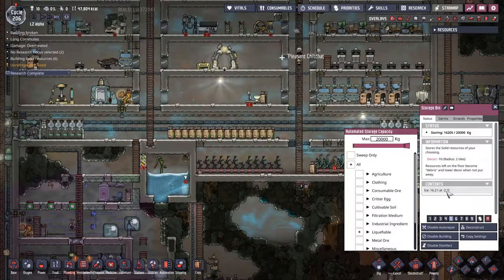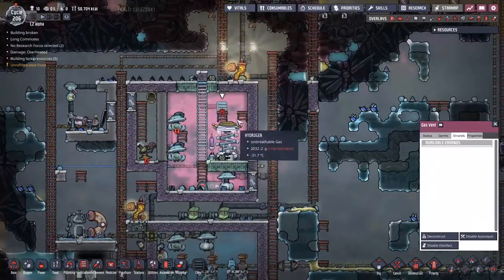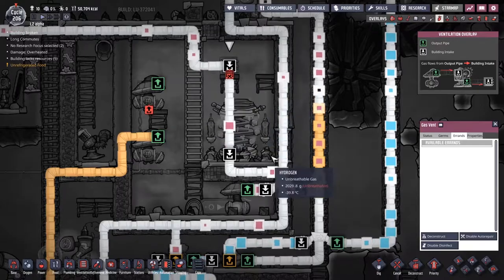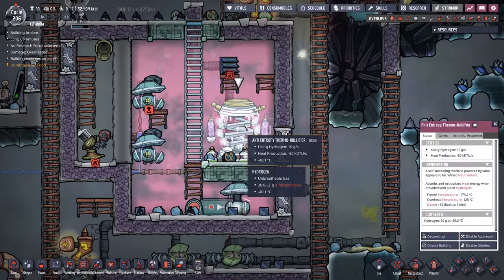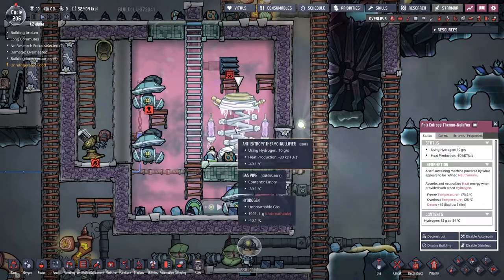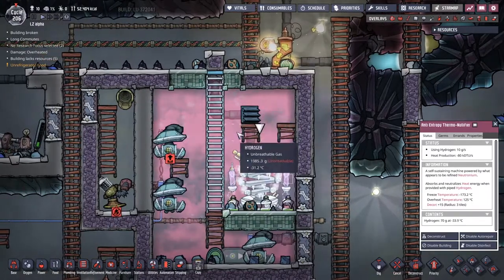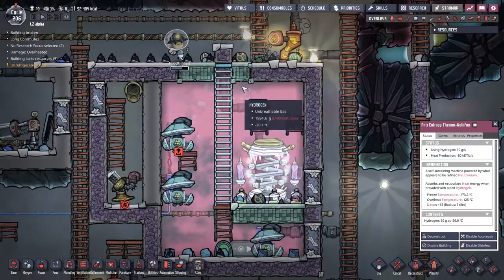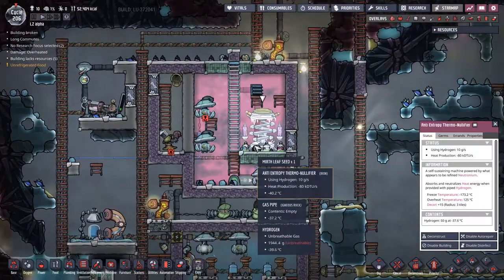The start of Cycle 206. We're at minus two degrees on the ice. Whilst finishing off the liquid pipes over this side, I decided that the hydrogen vents here needed a little bit of a rework. What's happened is I've lined them all up on the gas line in order of descending priority. The thermal anti-entropy nullifying device here needs the hydrogen first - this is where all the cooling is happening. And because we're extracting cold hydrogen out of the chamber here, I've then got a gas vent next to make sure that the hydrogen is at maximum density before it gets passed along to the hydrogen generator to burn it for power. I think that's a beautiful setup and you should all do the same.